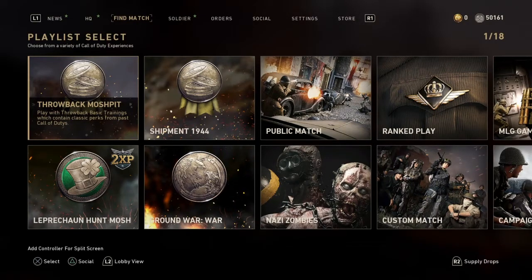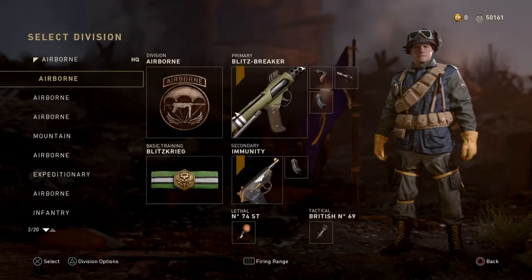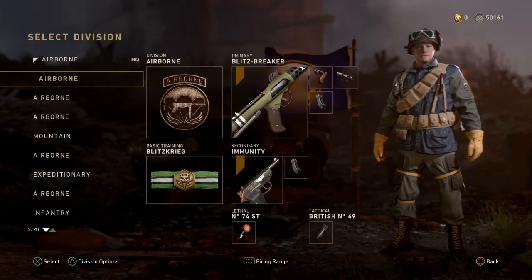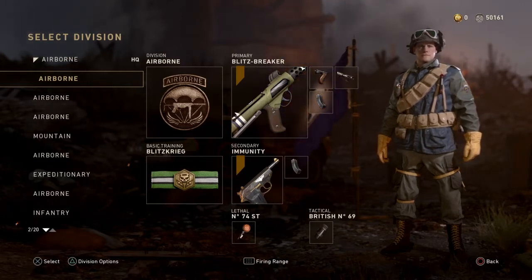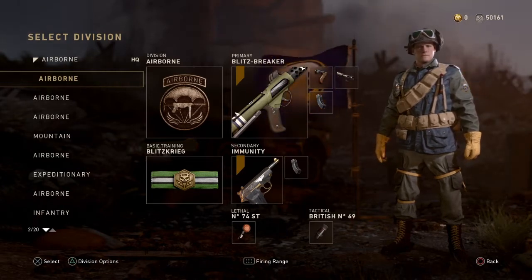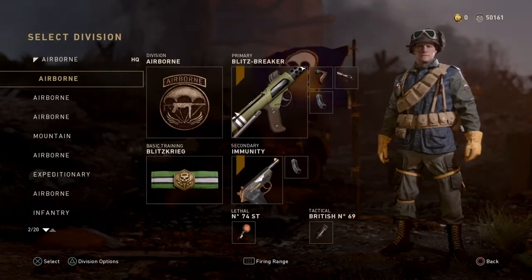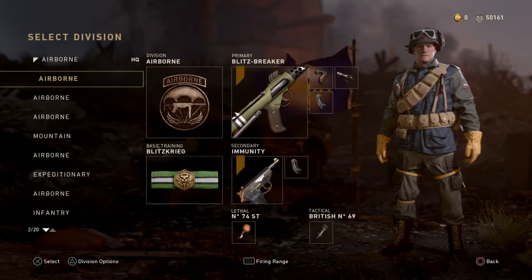What's going on guys, New Enforcer here bringing a brand new video. In today's COD World War 2 video, we are going to be using the Ruby Rollays and the Sterling - we are going to be comparing them. I'm gonna show off an equal amount of streaks with both, and at the end of the video I will tell you guys which one I personally believe is better. Drop a like, subscribe, hit that notification button, and follow me on Twitter - link in the description. Let's hop right into the gameplay.